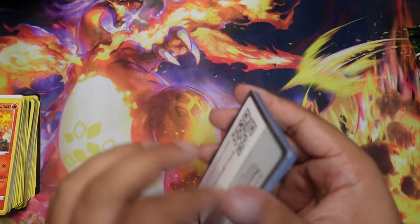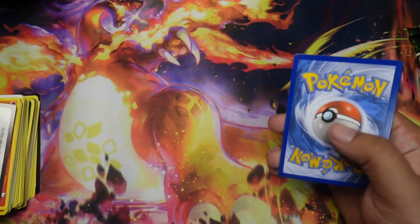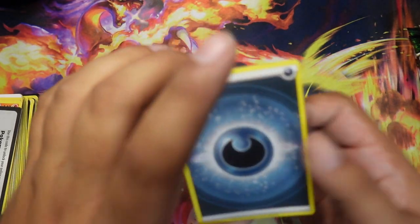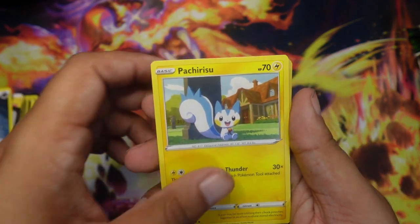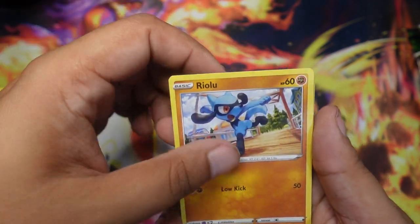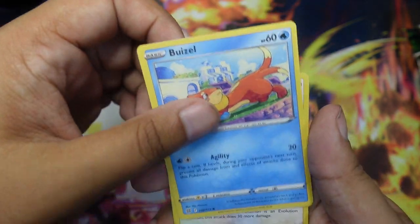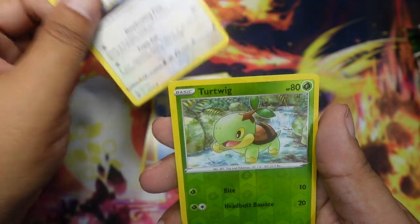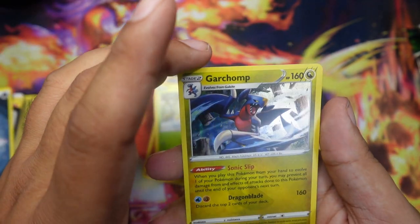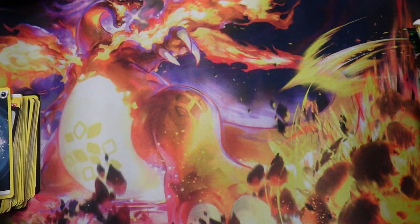I'm preferring the 151 box now because that one gave us pulls — they were all the same packs, this is a bunch of different packs put together. Pachirisu, Shaymin's Care, Cynthia's Ambition, Riolu, Trapinch, Gible, Buizel, Hawlucha, Turtwig, Reverse, and Garchomp Holo.